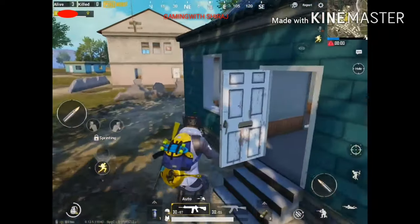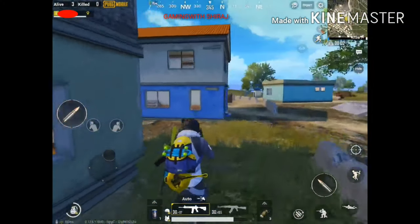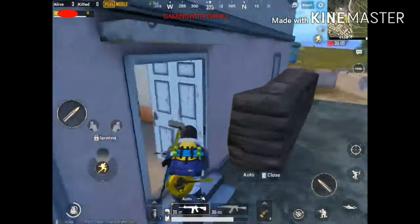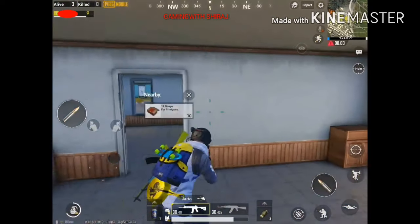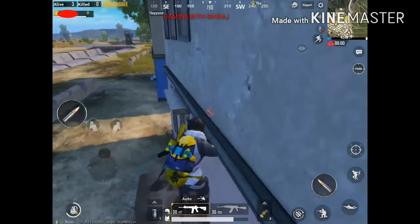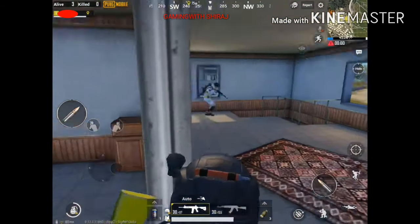Remember this house. Point number three: see this house — the enemy is inside. So I'm going out, jumping in, going inside, and killing the enemy.